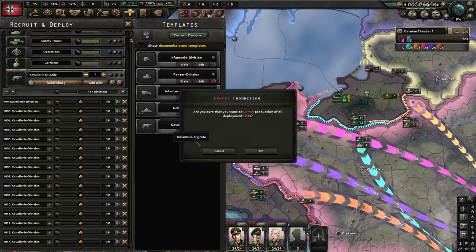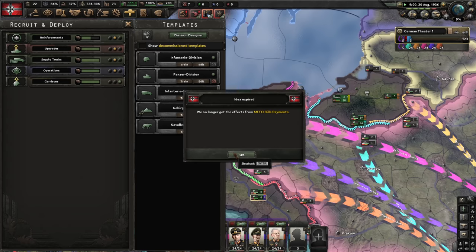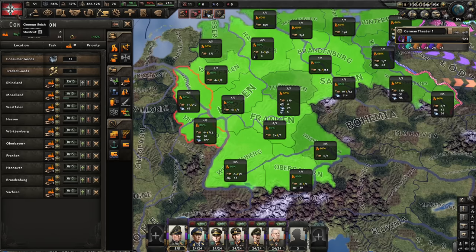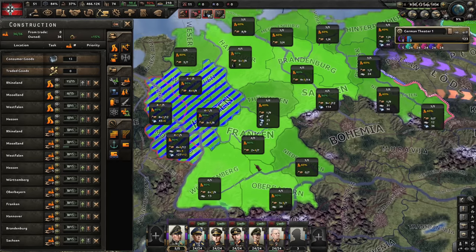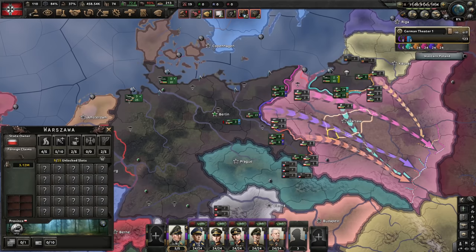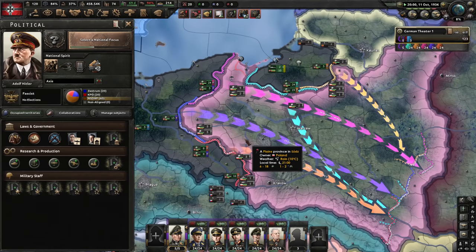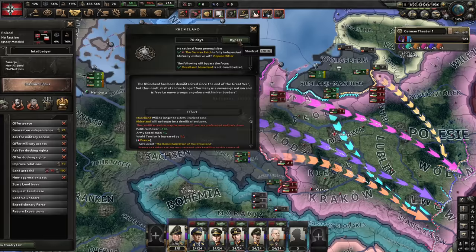I'm going to cancel training for a moment so the manpower can go to reinforcements. We only need one army group for Poland, and I want two for the Soviets. We should have enough political power to justify the war goal in about five days, so no need to start a new focus yet. Let's wait a few days and then declare war immediately. No allies needed since we have none yet — and now we can bypass Rhineland and go straight for Anschluss.